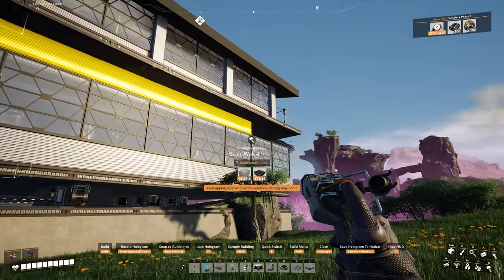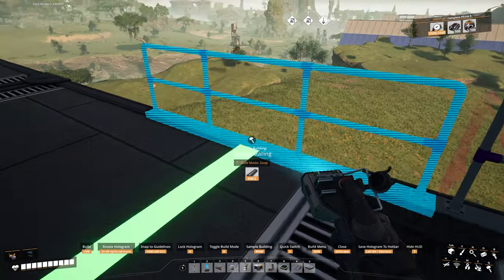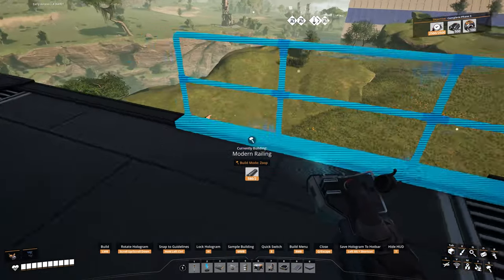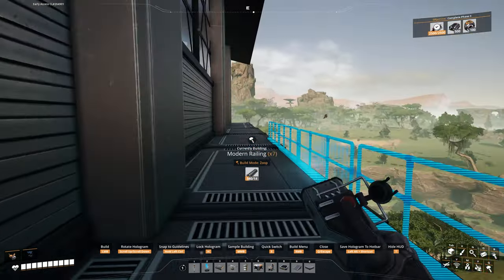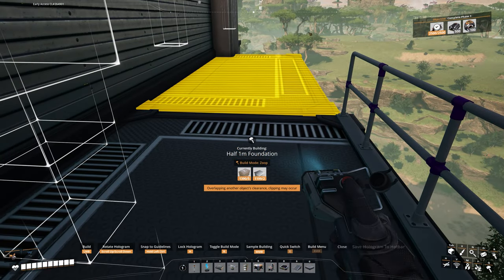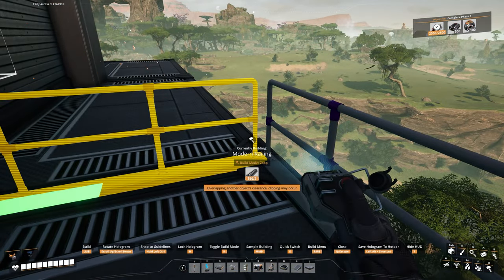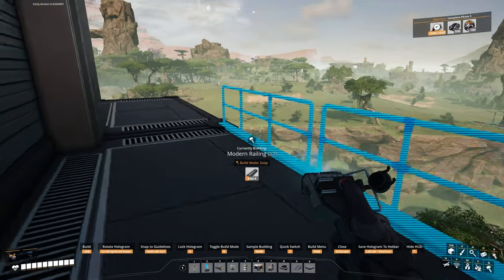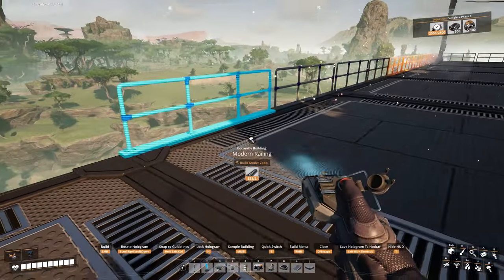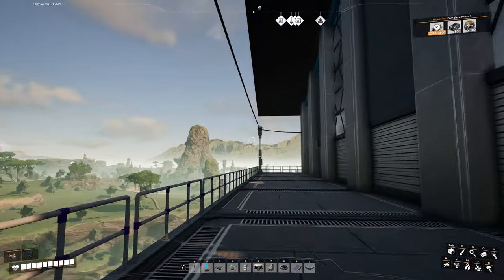The How to Satisfactory series never jumps away from early access into the experimental branch, because this is a tutorial and walkthrough — most people who are just learning the game aren't going to be playing on experimental. Some of you who are more advanced will jump into experimental, so you've already been playing around with the new tech in Update 8. But a lot of people who watch the series really only stick to early access.